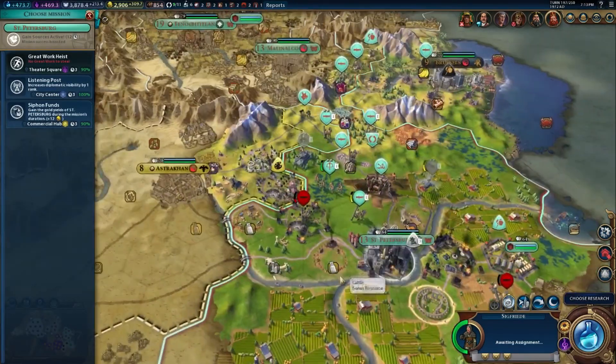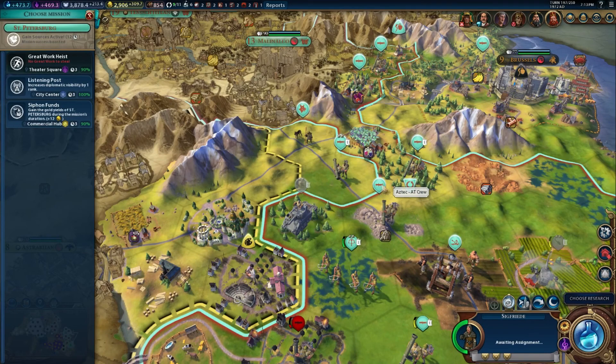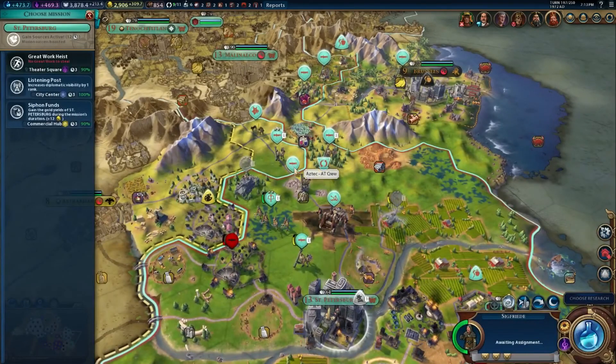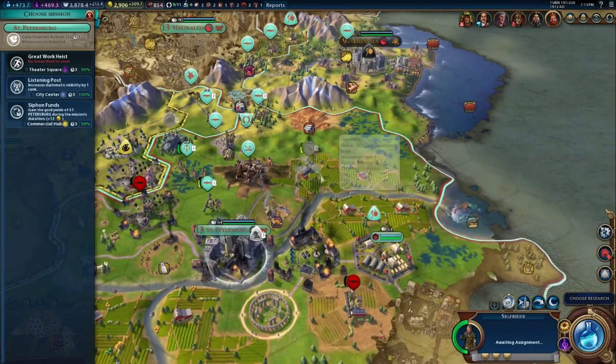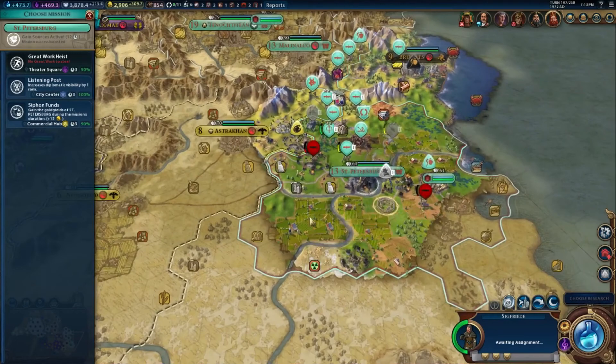We're here at St. Petersburg where our tank is in a pretty bad position. It's got AT crews, two of them right next to it. The crossbow core I'm not worried about. I'm worried about these AT crews though. My helicopter over here is probably pretty safe, but it's going to get bombarded. These things might choose to bombard these rebels instead, so we'll see how that turns out.